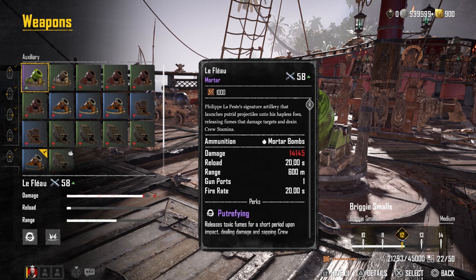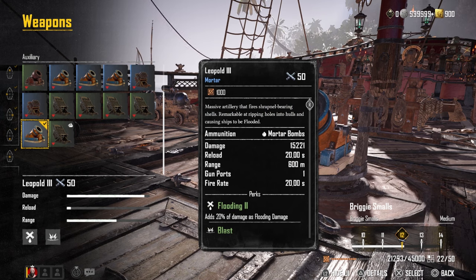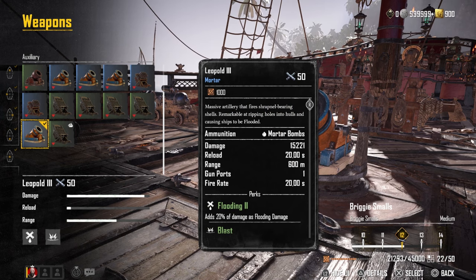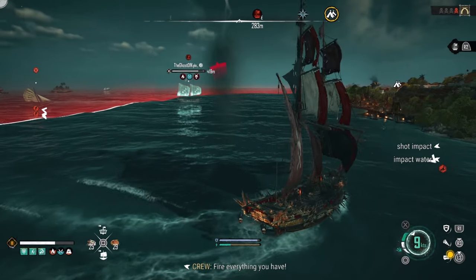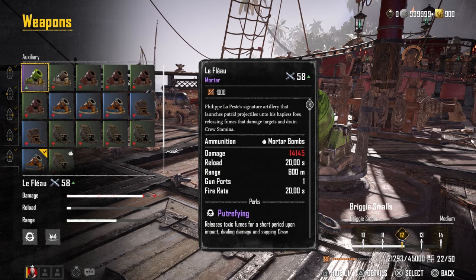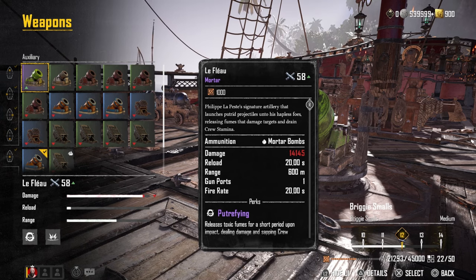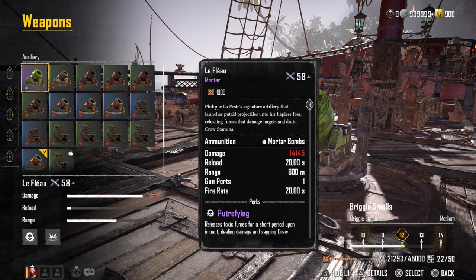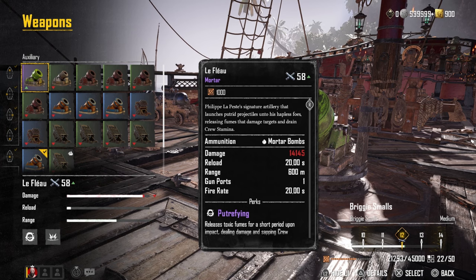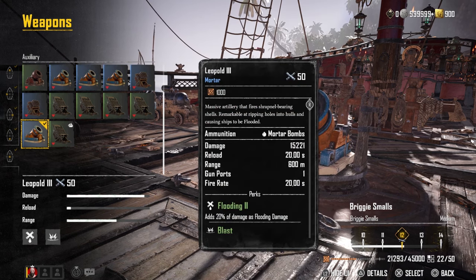For the auxiliary, I have been using the new poison mortar available in the black market, though with some of the other changes made to the ship, I can also still use the Leopold 3 and remain at ship rank 12. The Leopold 3 is an excellent mortar weapon that adds flooding and has a really high base damage. The new poison mortar has lower base damage but does leave a poison cloud in the area. This isn't as effective in a chase situation or against moving enemies, since they'll move out of the cloud — it's really something you want for encounters where enemies are clustered in an area. So the Leopold 3 is ultimately still my main choice in the auxiliary slot.